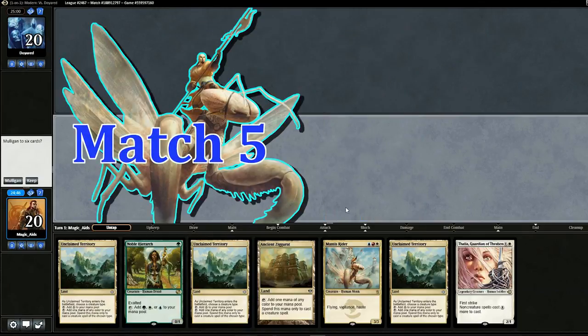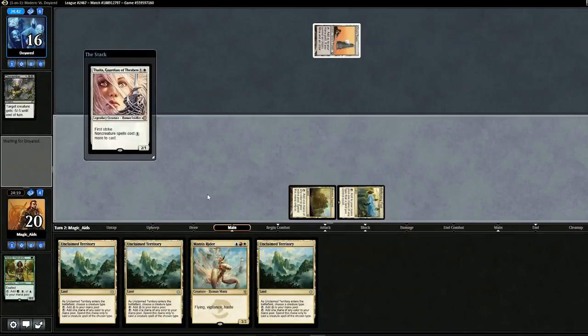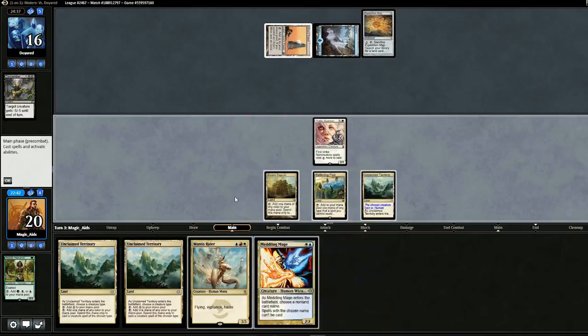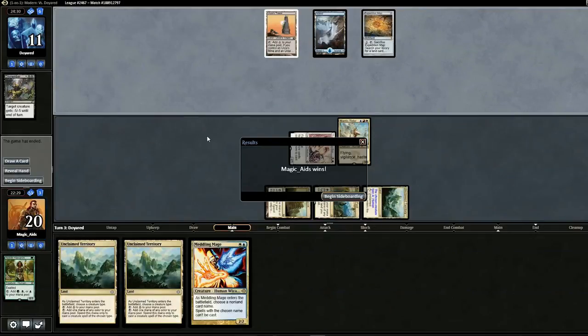Opening hand — four land hand but it's a pretty good hand. It's risky but we'll keep. It's Bluetron. We dismember something. Pull a Meddling Mage but against Bluetron there aren't that many four-ofs. Could name Remand or Thirst for Knowledge but it's not really worth it. So let's go for the Mantis Rider instead and swing for five. That was pretty fast — game two.